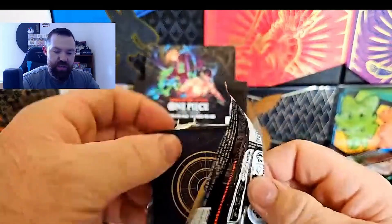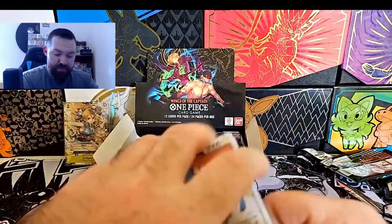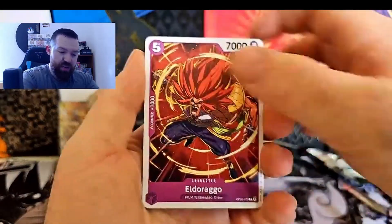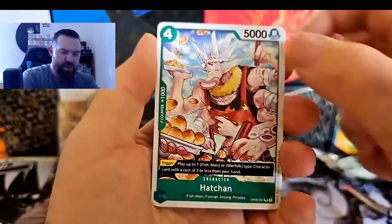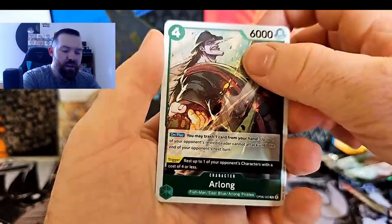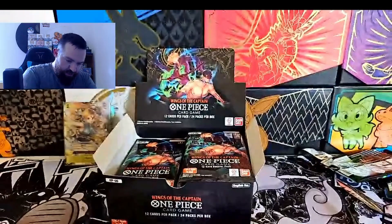We've started doing Japanese stuff first just to get a handle on the set and see what's in it. We did a video on OP07 - make sure you go check that out, it's on the channel now. We got some pretty good stuff out of that. I really want to try and get the Boa Hancock manga rare. Long Absalom - oh, how long - that's long!